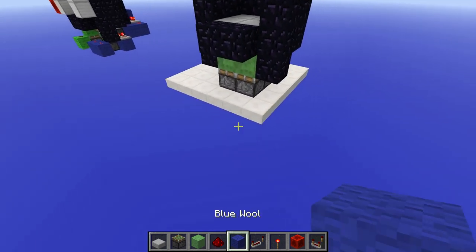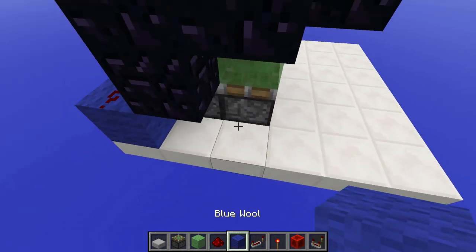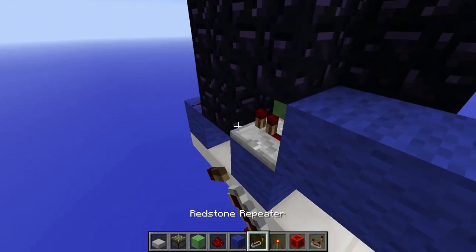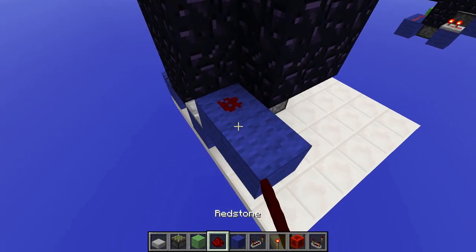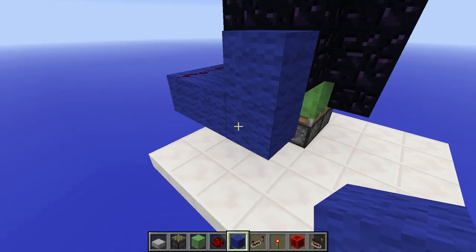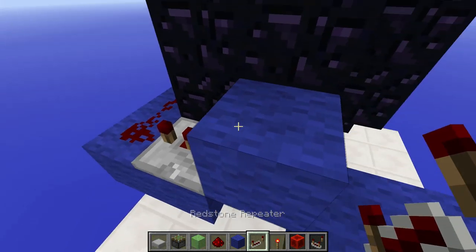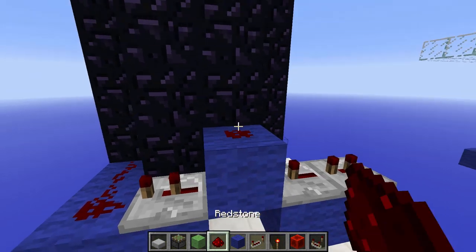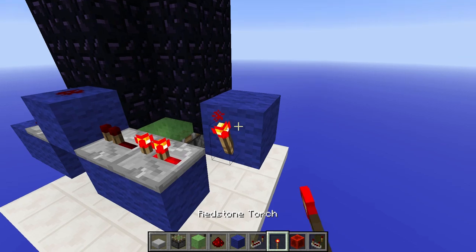Now we want our building blocks. Place two here with your redstone on top. Place one building block here and two here. Place a repeater with two ticks there, and then place redstone dust on these two blocks. Place a block here, one up there, and two like this. Place a repeater with two ticks here, and one with one tick and one with two ticks here. A piece of redstone up there, and a block here with a redstone torch on this side.